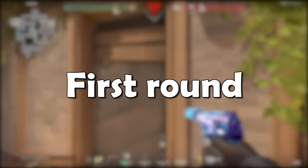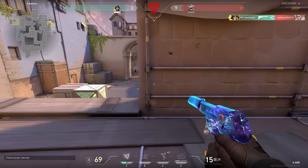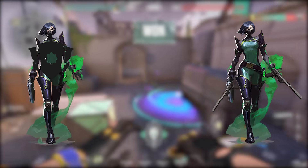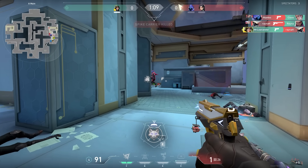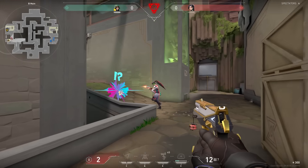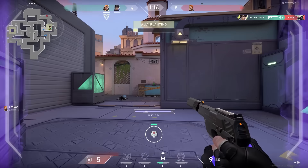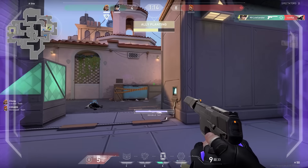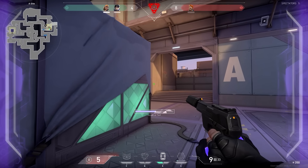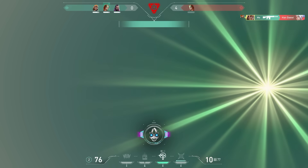The next thing I want to talk about is the first round of the game. There's a thing a lot of people do — always buying the same things in the first round. Overall there are two types of first round Valorant players: the ghost players or the light shield players. The ghost players will never buy a light shield, and the light shield players will never buy a ghost. I noticed this with myself — it's just a habit that I always buy the light shield in the first round no matter what agent I'm playing. But lately I've been switching it up, and you shouldn't always be looking at your agent because different buys are needed on different maps and different spots.